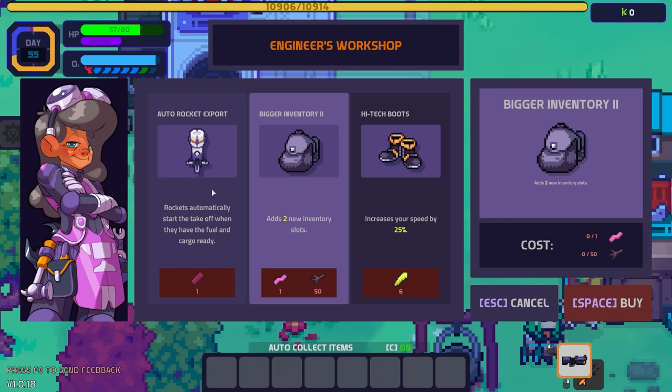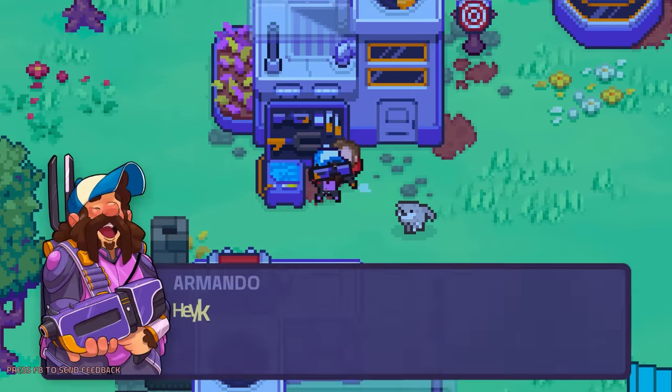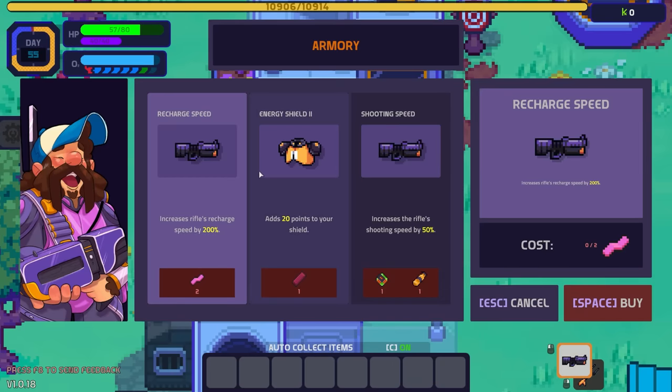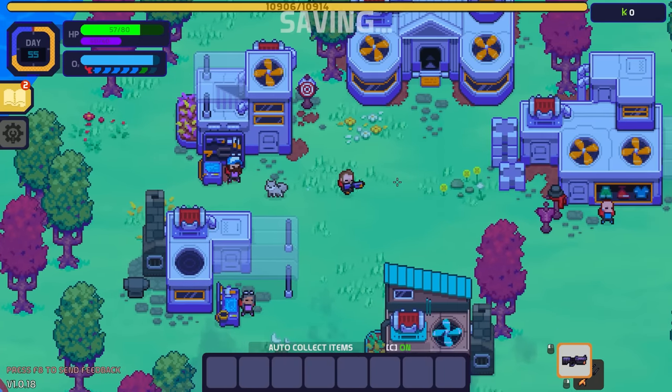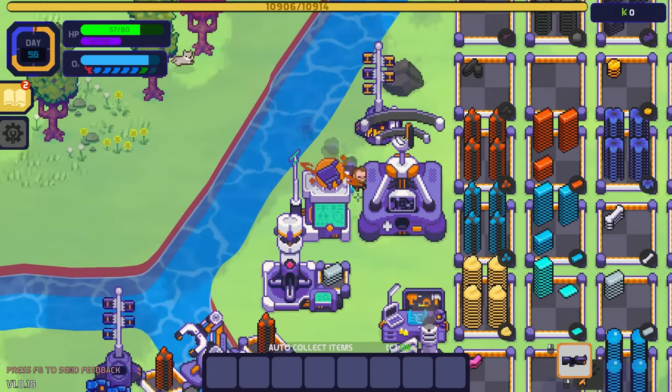Auto rocket export, high-tech boots that increase speed by 24% and add two more inventory slots — that would be nice. Looking through the options... nothing here for cross-island power unfortunately. So we're going to have to power each island individually.